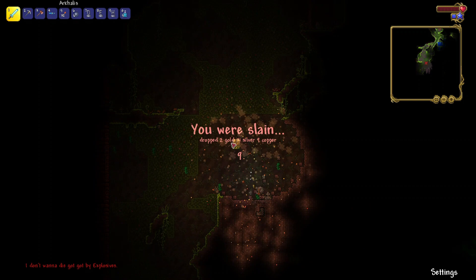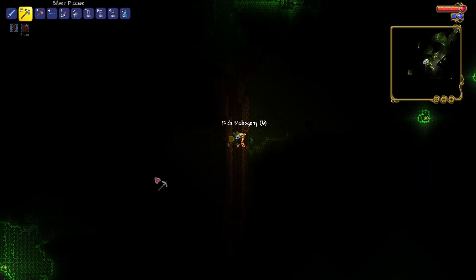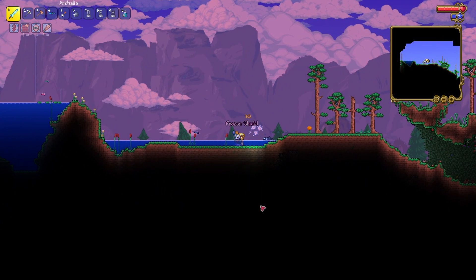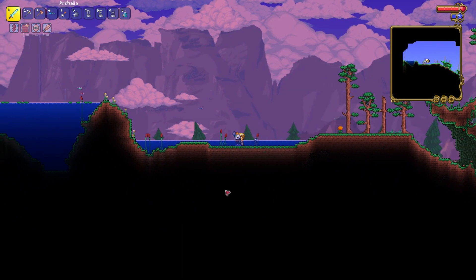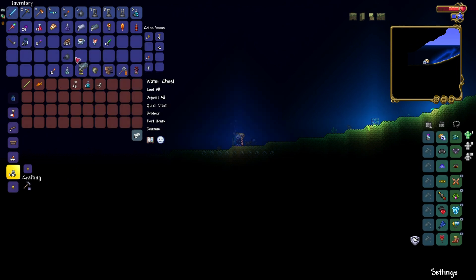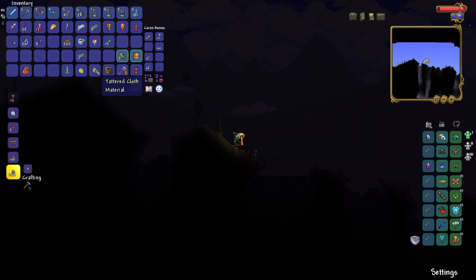God damn it. Alright, a new accessory. I'm hoping I get ferroclaw — and nope. Anklet of winds. Well, I guess I can use it. Oh, a turtle. Wait, frozen shield? That is one of the best accessories, and I got it from a turtle. I was hoping I could get some potions from this chest. I wasn't hoping for death though. Let me reorganize my inventory.